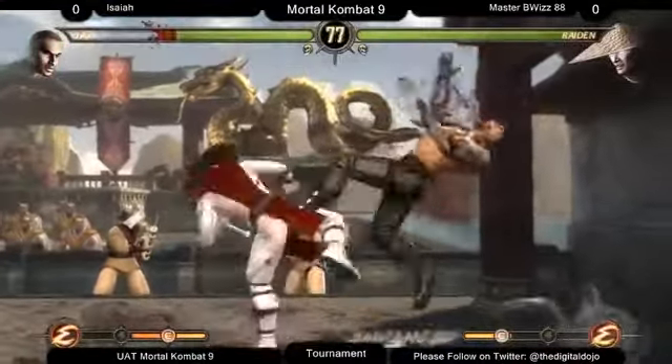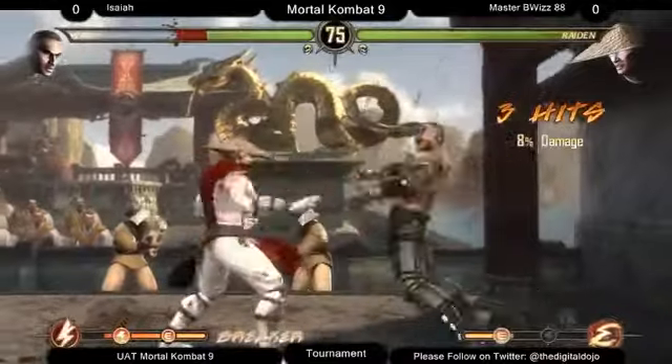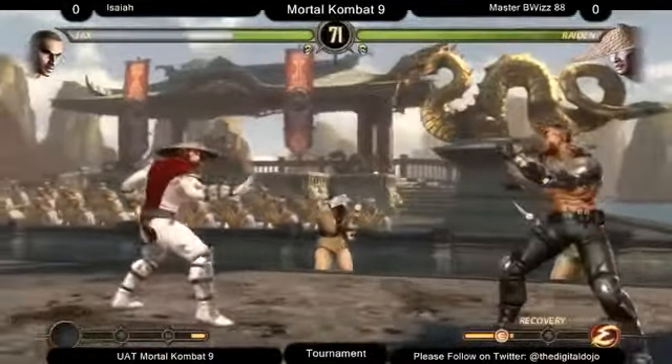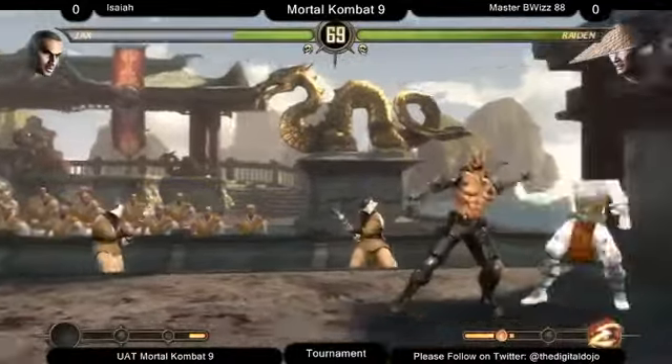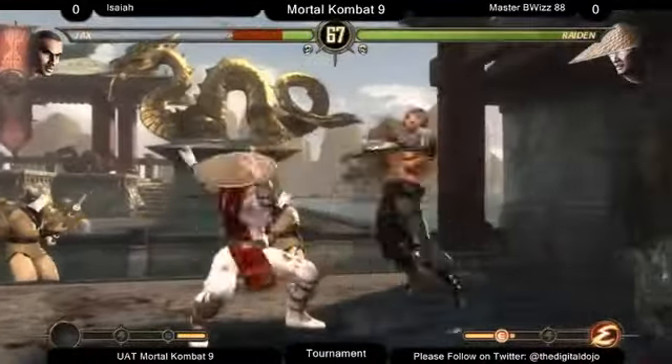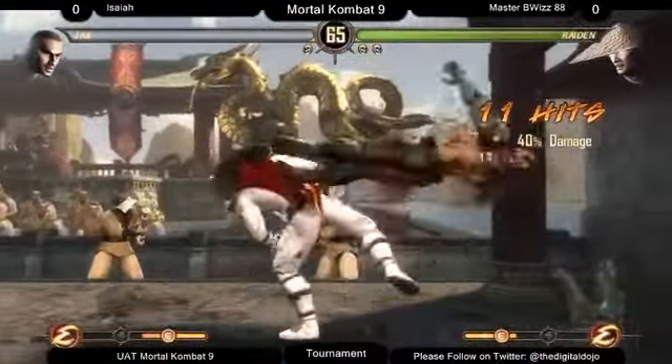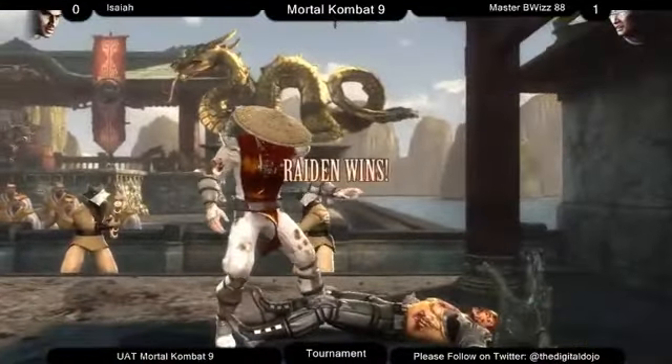He can blow through any string. He's blocking here — I'd like to see a little more blocking. Use breaker. Down on life — and that should be it. There we go. That's 4-3, Raiden win.